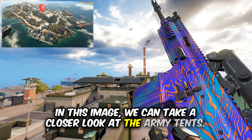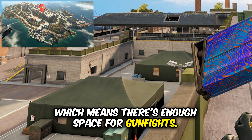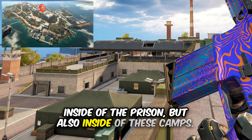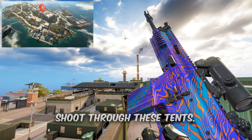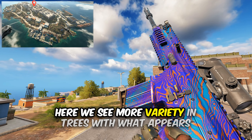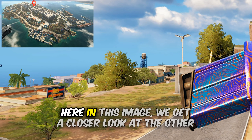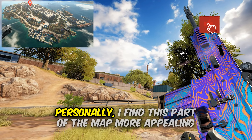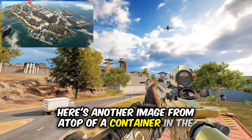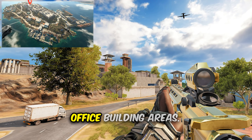In the next image, we can take a closer look at the army tents. Notice that the inside looks quite empty, which means there's enough space for gunfights. So we can expect gunfights not just inside the prison but also inside these camps. And I can guarantee one thing — you can shoot through these tents, so it's not a good idea to stay inside them. Here we see more variety in trees, with what appears to be administrative office buildings rather than prison structures. Another image from the top of a container clearly shows the segmentation between the prison and the administrative office building areas.